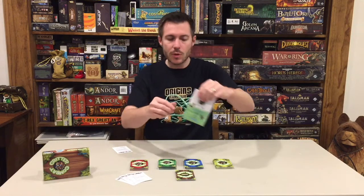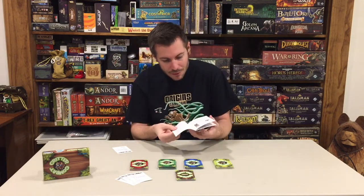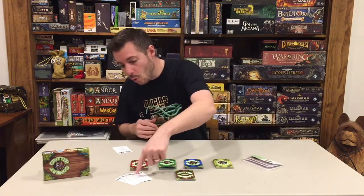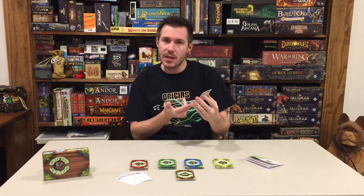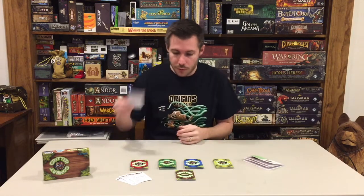Let's do a quick run through the components, then we'll take a look at what gameplay looks like for this particular card game. They do include a small rulebook — it's not too long, we've got 11 pages — going through all the basic mechanics of the game. It's a very simple game. There are also four reference cards included, and they list out the actions you're going to take as a player on your turn.